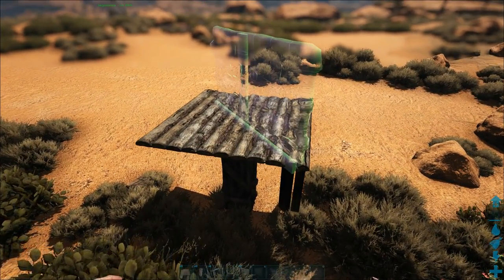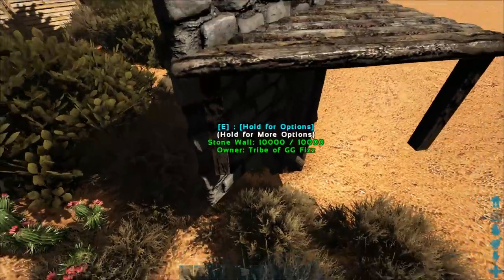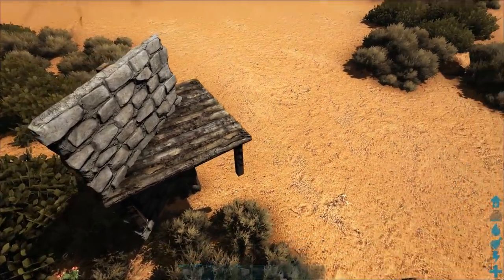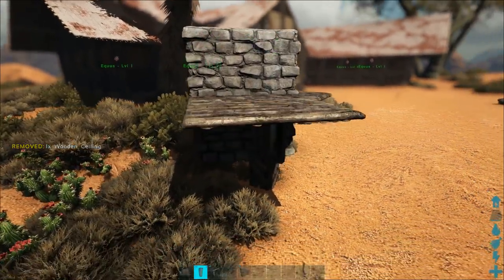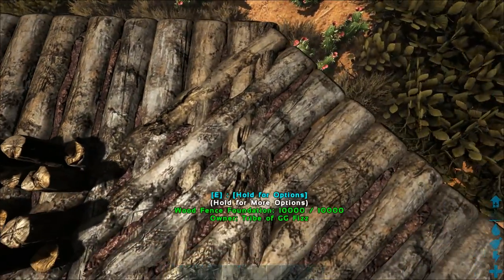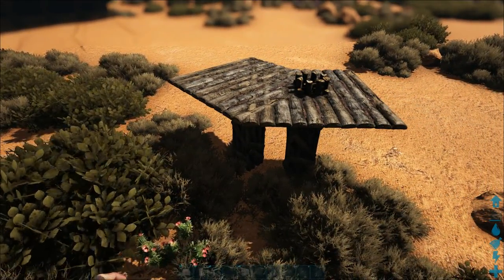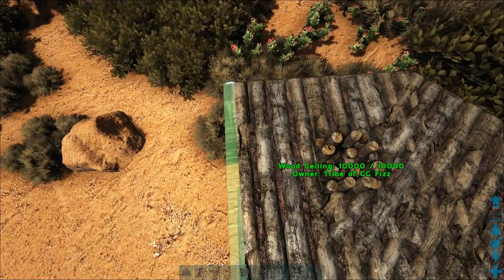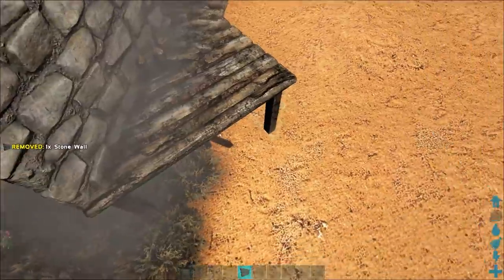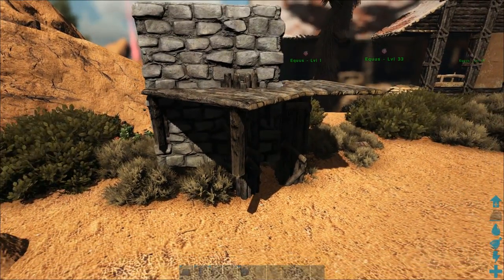We've gone over this a couple times but we're gonna go over it. We're gonna do the top one and the bottom one — these are not important, so make them out of thatch. Next thing you're gonna do is place the ceiling like so, and lastly finish this off with a pillar right underneath. Now what you're gonna do is destroy all of these. There you go — there's one corner of the start of our silo.